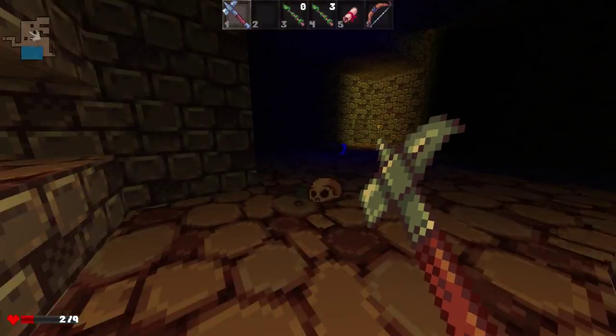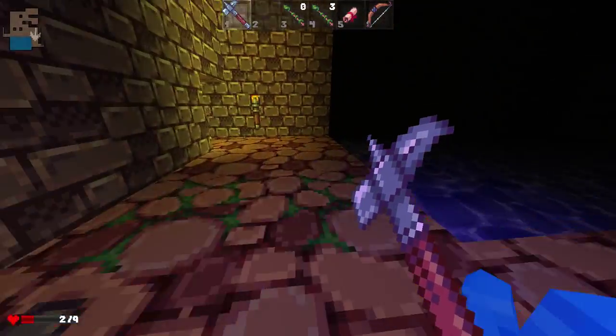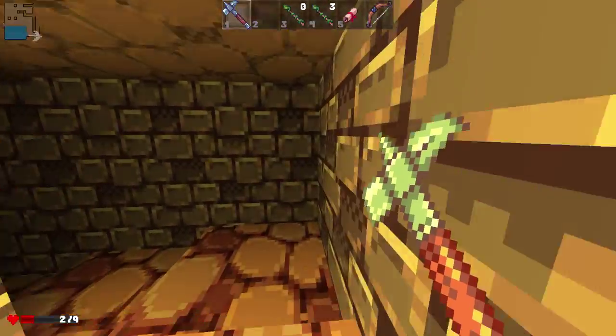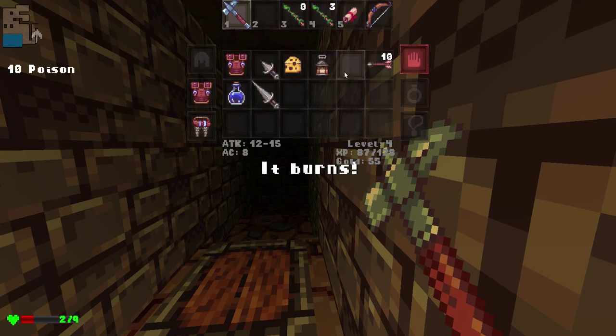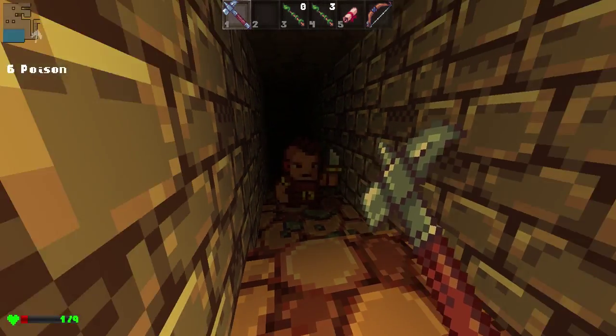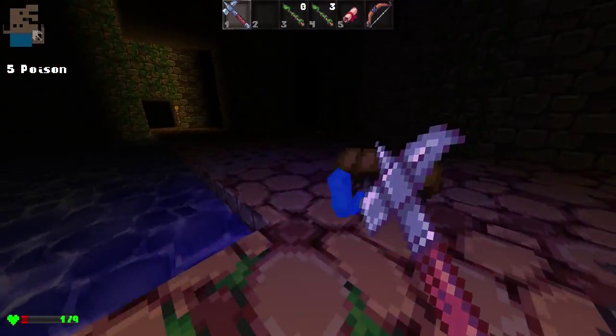There must be something down here. They wouldn't send you down here if there was nothing down here. There it is. Let's see if this thing heals me. Oh crap, oh no — did I just kill myself? Can you die of poison damage? Like self-inflicted poison damage?